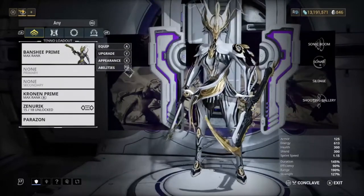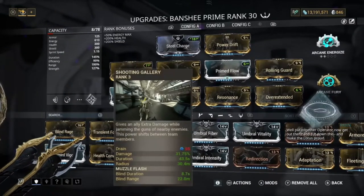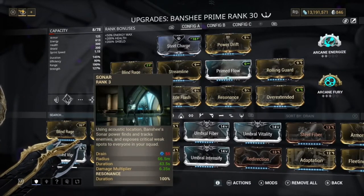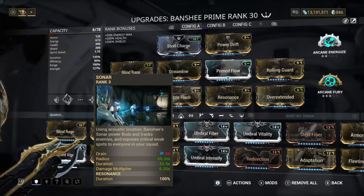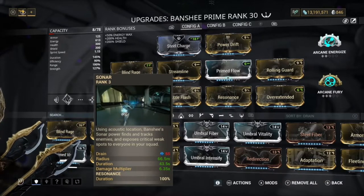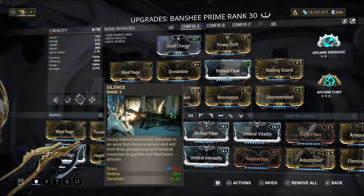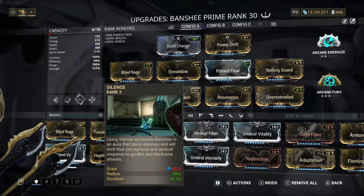So for the build we have right now: we have the Shooting Gallery ability instead of Soundquake, we also have Silence, and we also have Sonar. Our Sonar gives us a 6.35 damage multiplier, which is really good — better than something like a 5. Silence uses the Expansion aura, which stuns enemies and limits their perception and tactical response to gunfire and Warframe attacks.